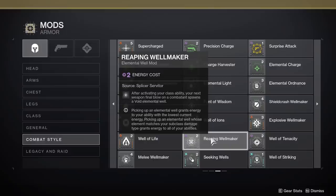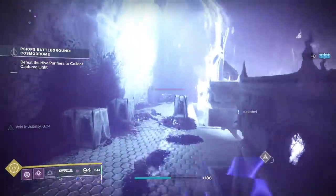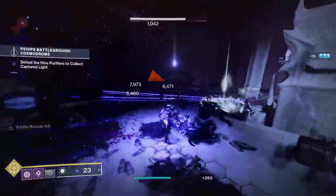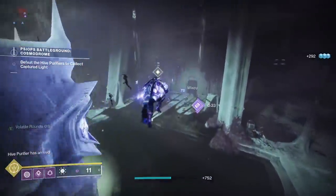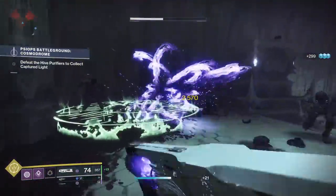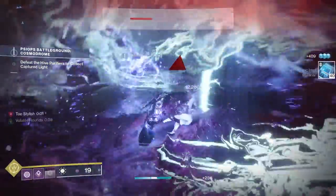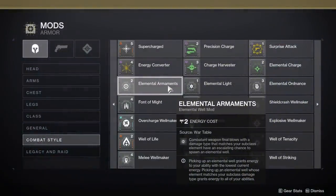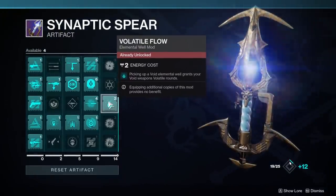The easiest way to spawn a Void Well on demand is by using Reaping Wellmaker with your class ability. Hunters, this is incredibly easy because your class ability cooldown is likely very short already, provided you have high mobility. You can make it short enough to have near 100% uptime on volatile rounds without a whole lot of effort at all. Titans and Warlocks are going to take a bit more effort since their class ability is on a longer cooldown, but they can utilize other mods to give them more opportunities to spawn wells. So Hunters, all you really need is Reaping Wellmaker and Volatile Flow — that's your core. Titans and Warlocks, you're likely going to want those two and probably a third, maybe even a fourth mod to really make sure you're able to proc a Void Well whenever you want.